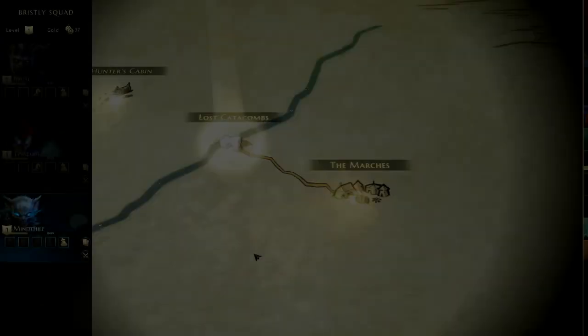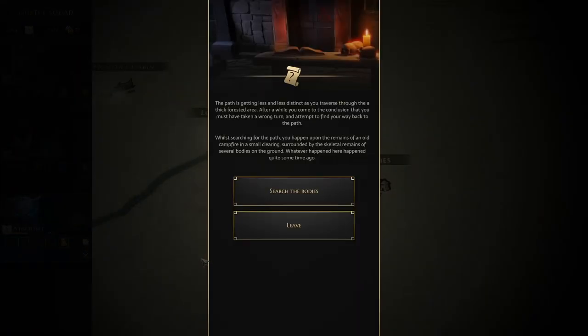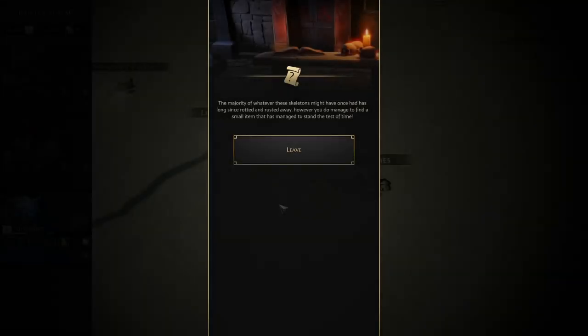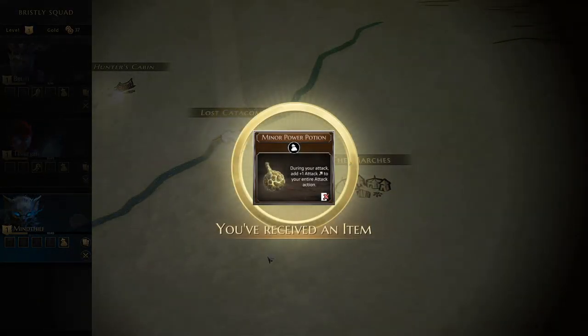Rather than taking the previous route we cut straight across to the Hunter's Cabin. There's only one scenario. On the way we get an encounter: wandering through thick forest we take a wrong turn and find an old campfire surrounded by skeletal remains. After a quick search we find a small item that survived the test of time — it's a Minor Power Potion. We don't overly need it right now.